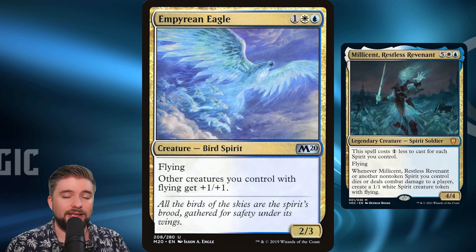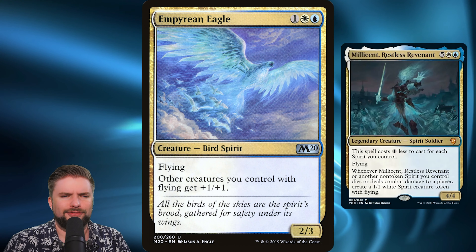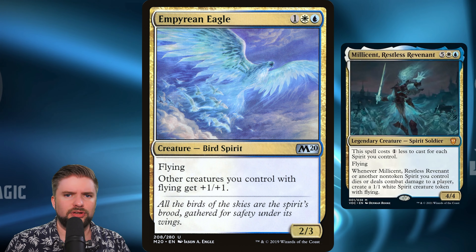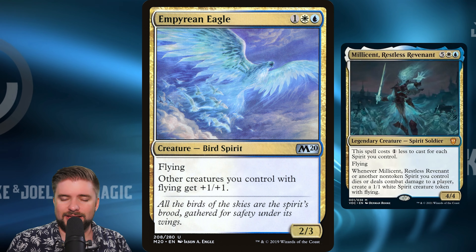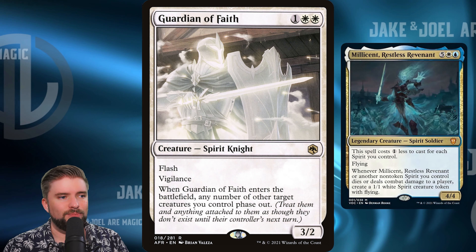Empyrean Eagle gives other creatures you control with flying +1/+1, and it has spirit in the creature type line. Fantastic — a dollar. Find yourself a foil for a couple more bucks, but this is the kind of anthem that you want in your deck to make that attacking line more potent.